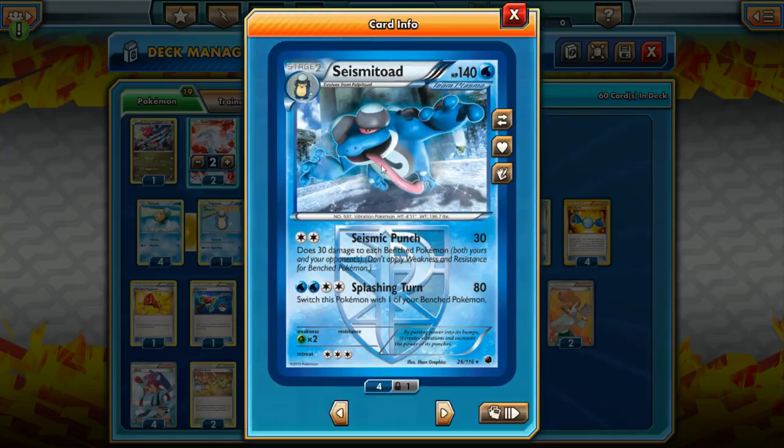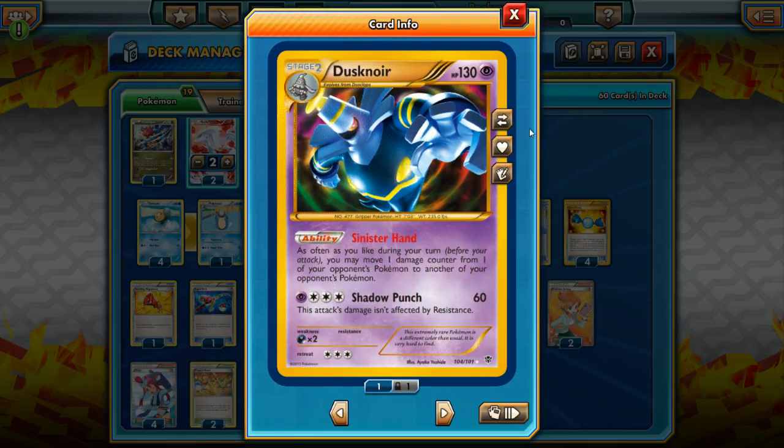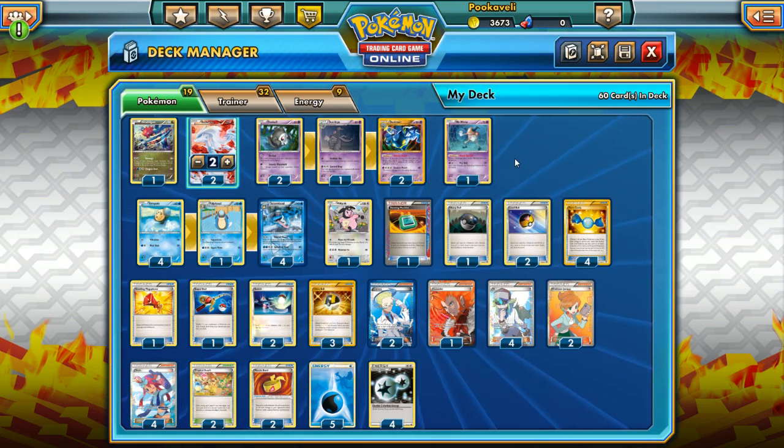The basic combo: Seismic Punch spreads damage. Mr. Mime's Bench Barrier blocks damage to our own bench, and Sinister Hand allows us to rearrange the damage on our opponent's Pokemon. Pretty simple, pretty difficult to pull off — not quite as good as the Flygon Dusknoir deck, but still fun nonetheless.